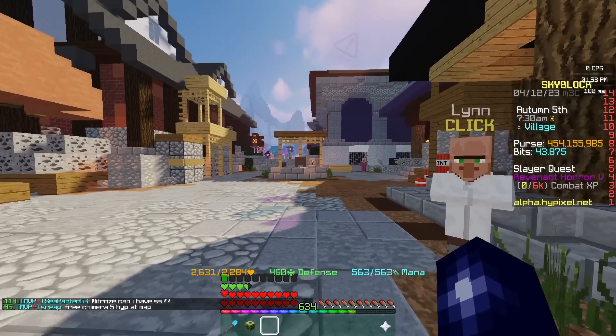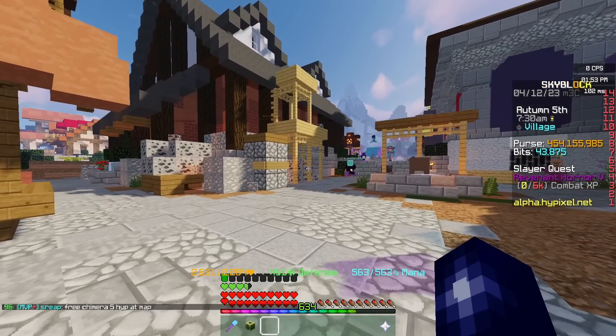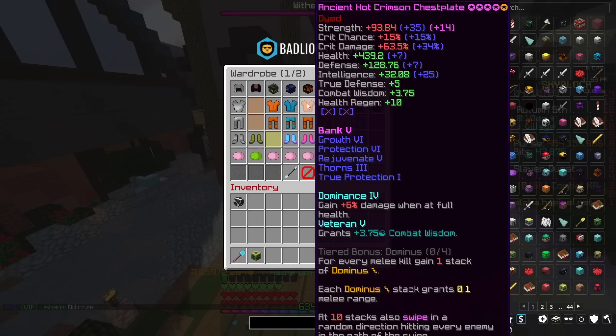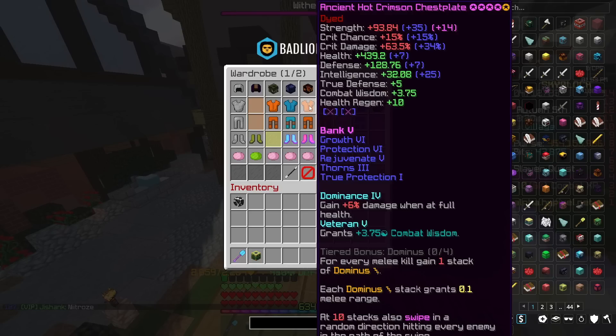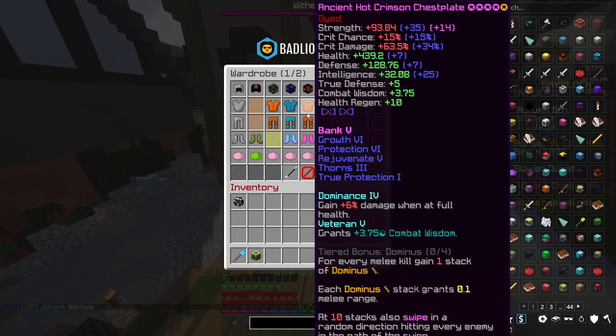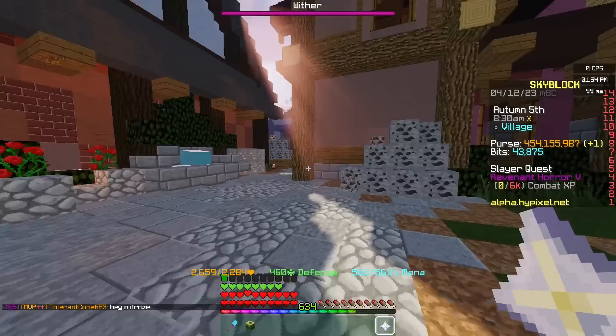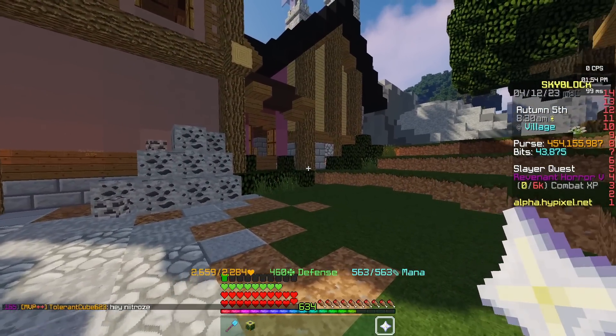I think this is sort of bridging the gap between Crimson Isle armor and regular armor at the moment. One of the main reasons why pieces of armor like Crimson, Terror, Feather, or even Aurora were so good was the fact that you could apply attribute shards — something that no other comparable pieces of armor would offer.